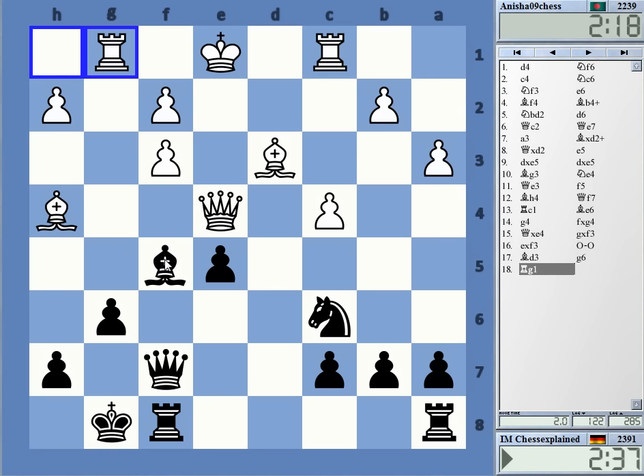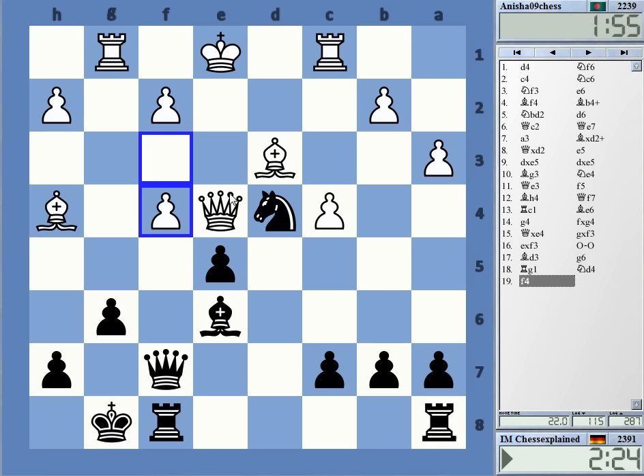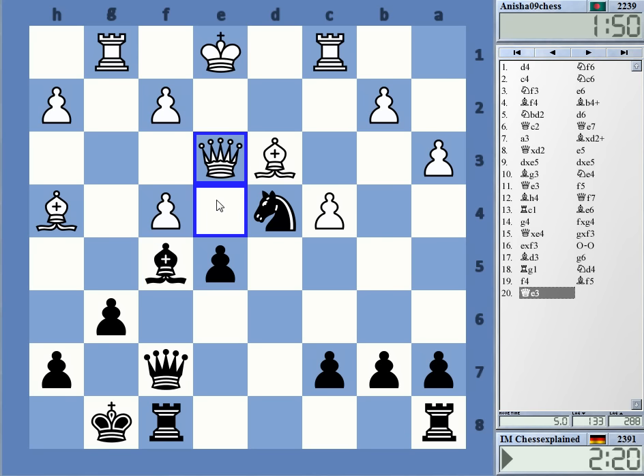Let's just go bishop f5 — or is that too technical? Knight d4 is also strong, I think. Let's do knight d4, it threatens on f3 and bishop f5. Yeah, bishop f5 looks pretty strong. Now you cannot take with the queen, that just loses the queen.